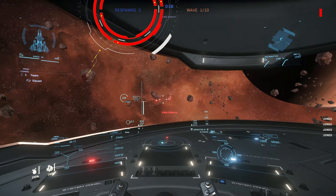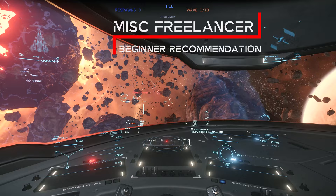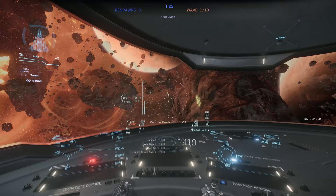At the beginning we have three attempts — re-entry tokens — which are consumed after a kill, but can also be earned during the individual waves. Here is our first recommendation for beginners: rent a MISC Freelancer, preferably the Freelancer MISC variant, as this series of ships has a complete gimbal, target support, and is absolutely sufficient for this mode, even without extensive pilot skills.